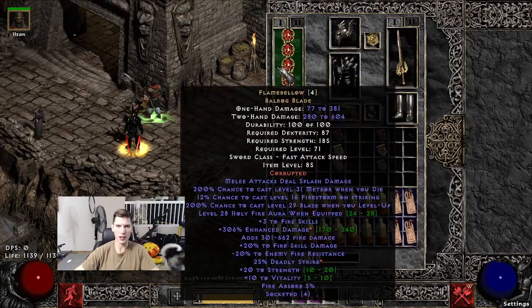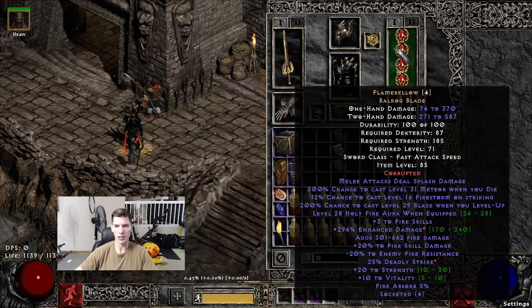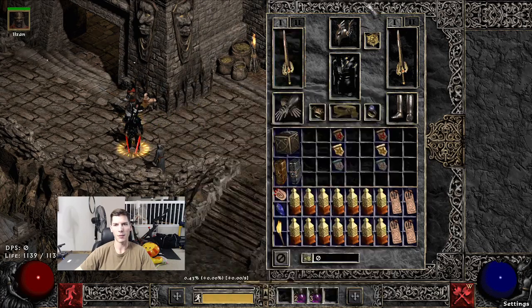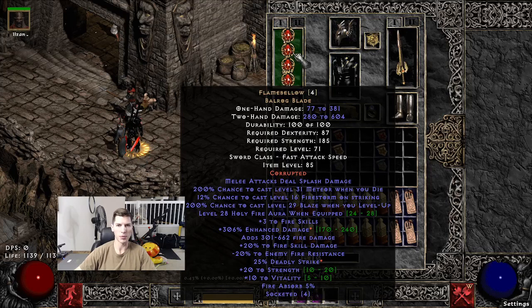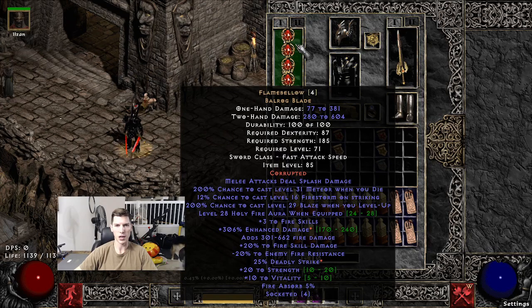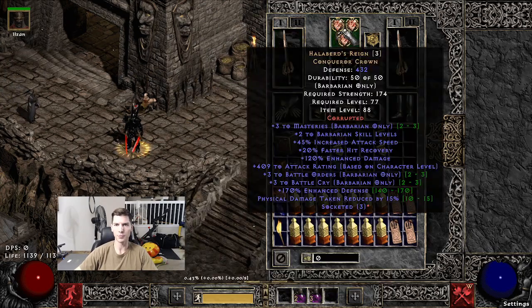Starting with gear. A lot of things will be familiar. We have the Flamebellow Balrog blades. These are pretty GG — I'm not going to lie, this gear setup is pretty expensive — but you can probably get away with just a four-socket slammed Flamebellow. Two Flamebellow swords with ED/DS slam in a four-socket base. On the helmet we have Halberd's Reign, which I think is really good especially for melee builds. The PDR is really nice, and the free Battle Cry is nice to break those immunities. Overall it's a great helmet.